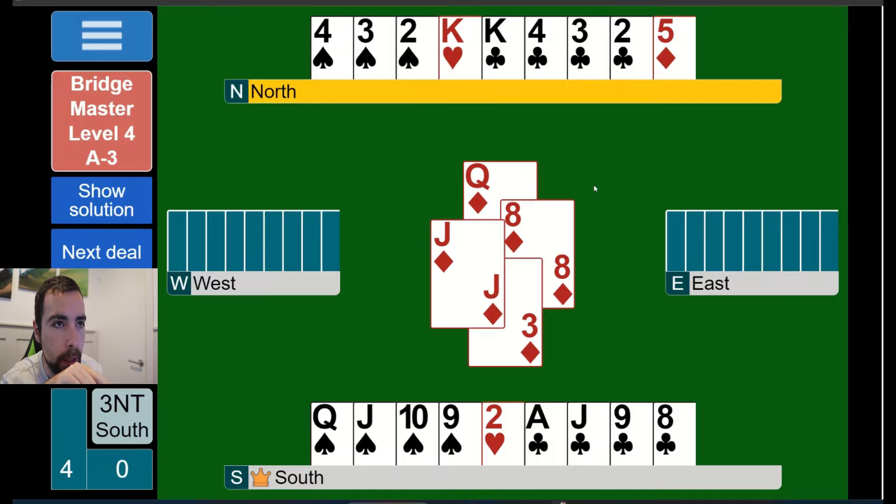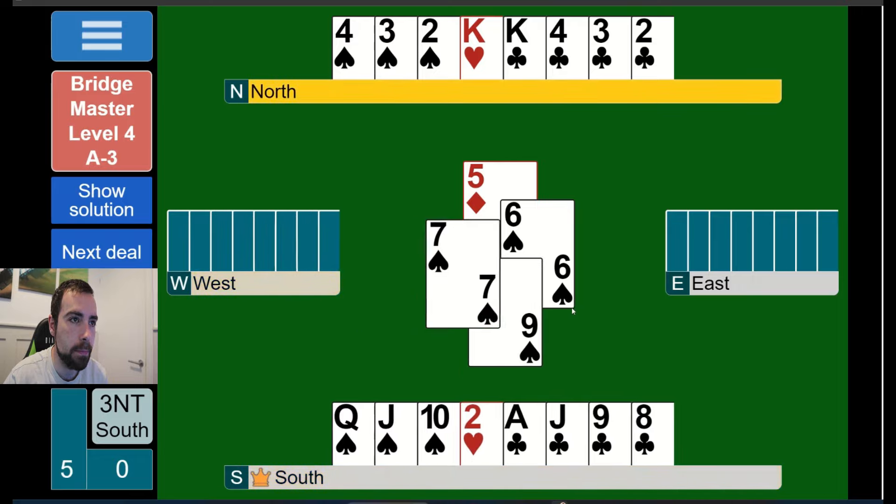What about running the eight or nine of clubs? Let me think. If we play ace of clubs first and east has five, I cash the ace, find out east has them all, cross to king of clubs, then play clubs toward the jack - I'll win the jack. So ace of clubs is fine against east having long clubs, and obviously fine against west having long clubs because I'm playing through them. If west has long clubs, I play the ace, find out, and proceed accordingly.